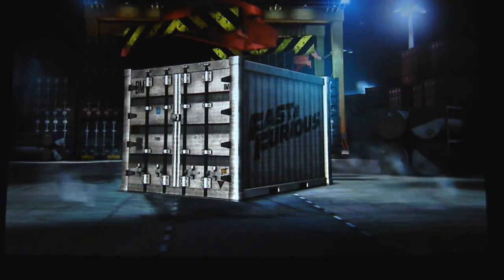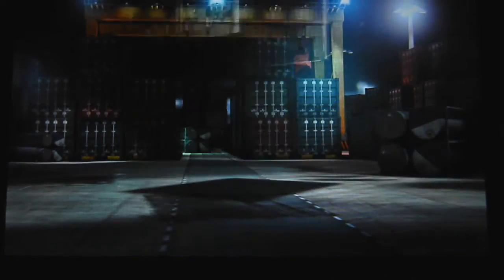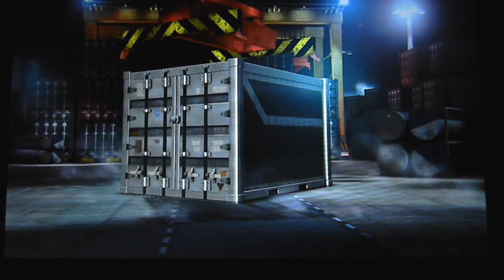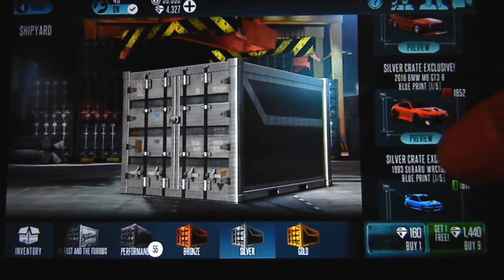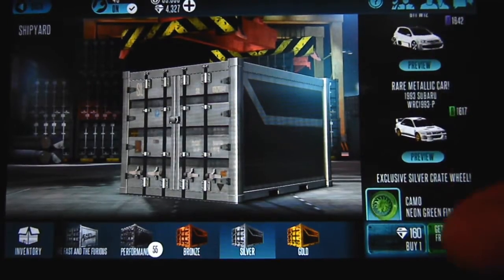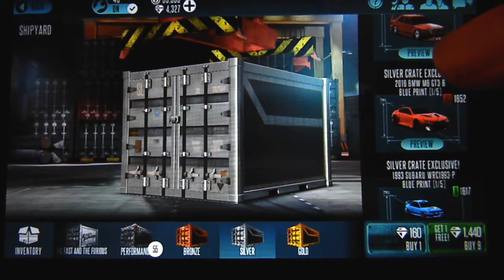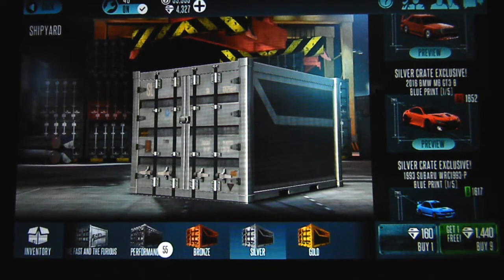I probably should have done this when there was racer club - I'm literally doing this a few hours after. But I don't care anymore. I'm going to hopefully get the same amount of gems on one of my other accounts. I'm going to go to town with these silver crates. I mainly want the GTI W12 and the M6 GT3B, but I'll also gladly take the Subaru and whatnot. Get one free by nine - 1440 gems. Let's press that!